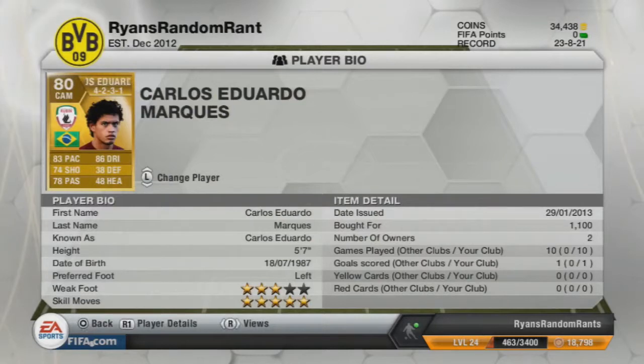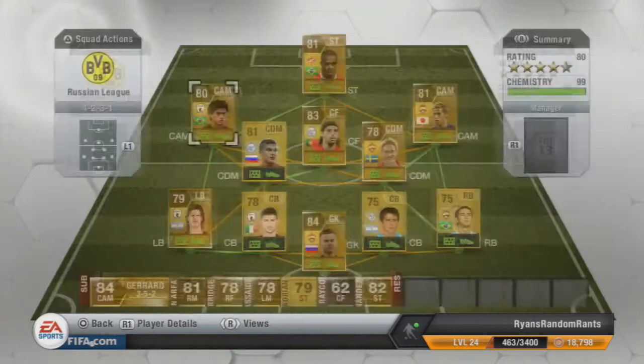And then on the left centre attacking mid, we have Carlos Eduardo. Going for 1,100 coins. I've only scored one goal with him, but he's very quick, very good dribbler, can cross the ball, can shoot if you need it and can pass. 5-star skill moves, 3-star weak foot — very all-rounded player.